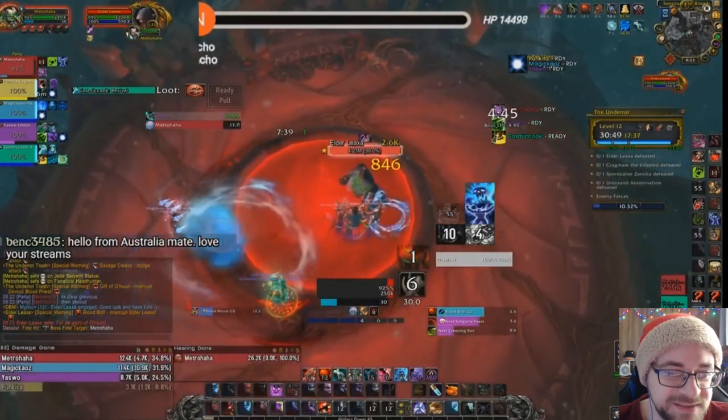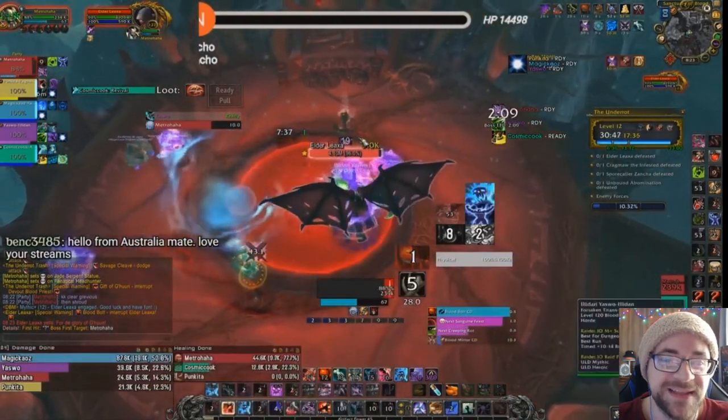We're fighting the boss now. We did not lust on the pull — step one mistake. 5% in and we Bloodlust. Not good. You do not want this. You want your lust to be the very first global, always.